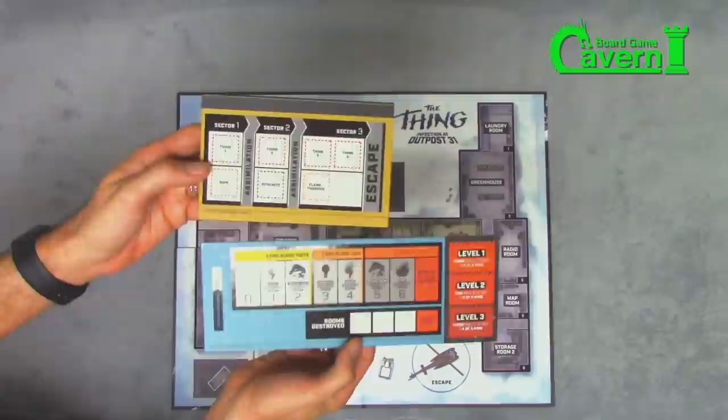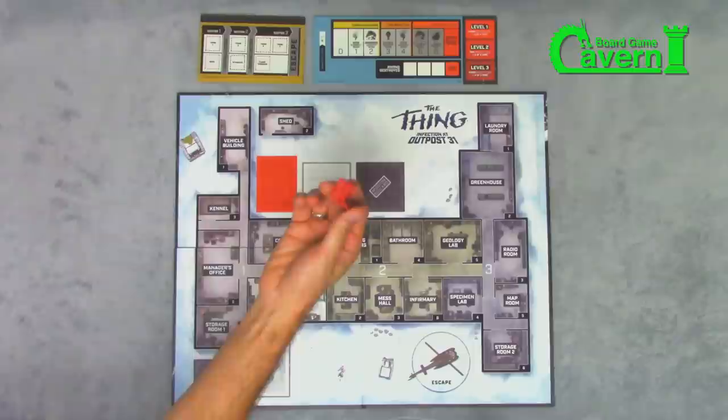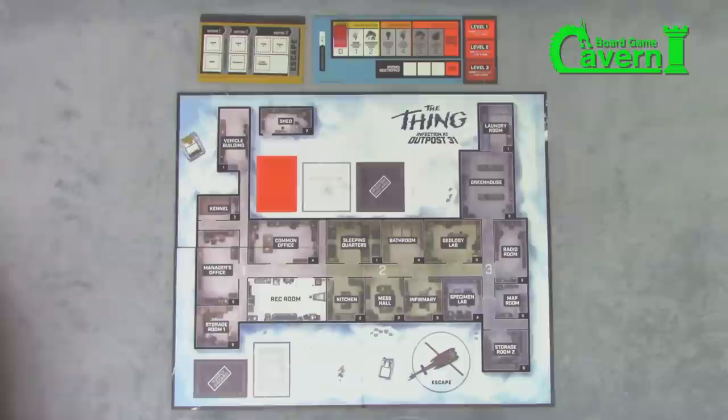To start, lay out your Outpost 31 map and place the Objective Tracker and the Infection Tracker at the top of the board. Then grab the computer marker and set the Infection level at 0. All the characters will roll two dice — whoever rolls the highest gets to be the captain, and he gets the gun, because the guy with the gun makes the rules.